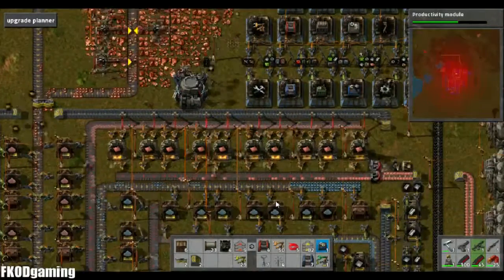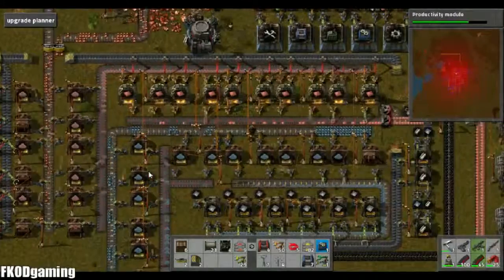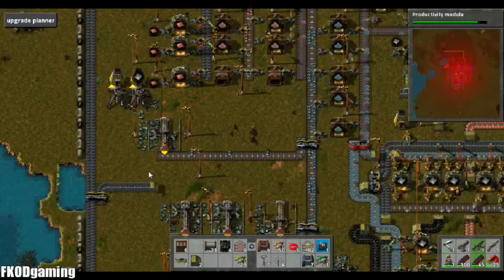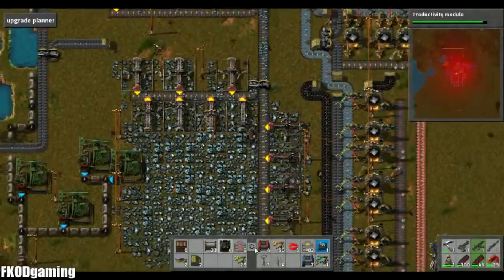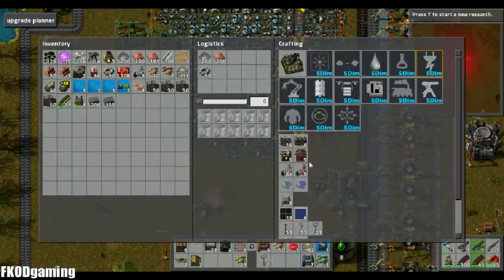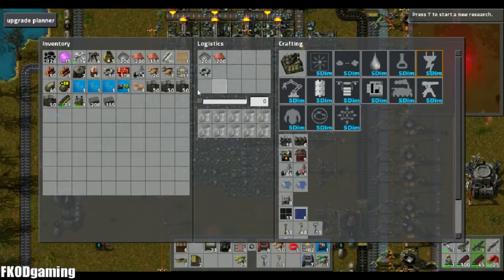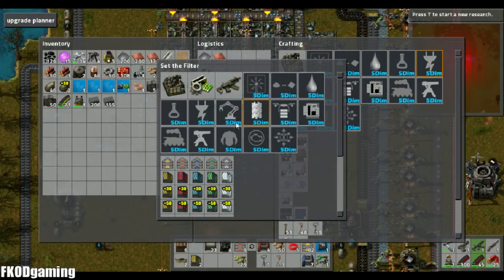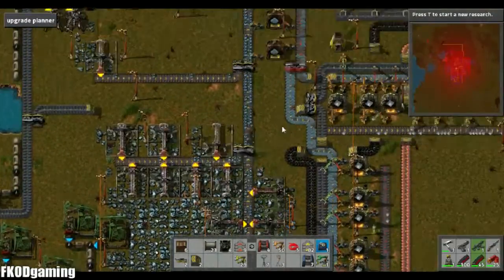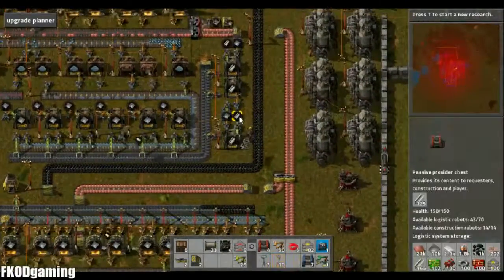We may need to start thinking about upgrading our copper as well, but I don't think I'm going to worry about that quite yet. We are going to need more iron here. Luckily I've got plenty of mines kicking around. Let's keep 10 in my inventory. It looks like our iron is caught up, which is great.